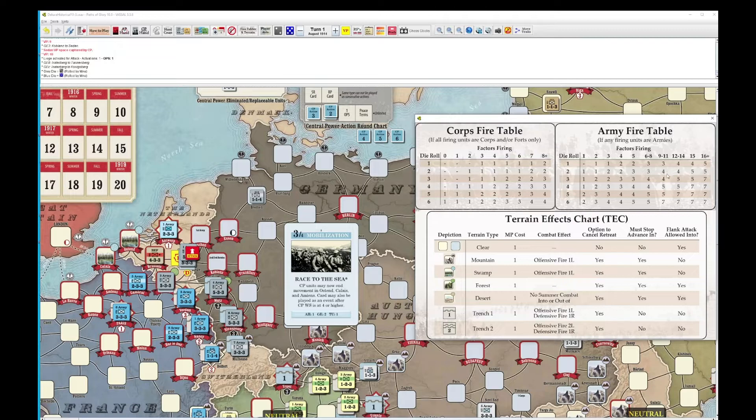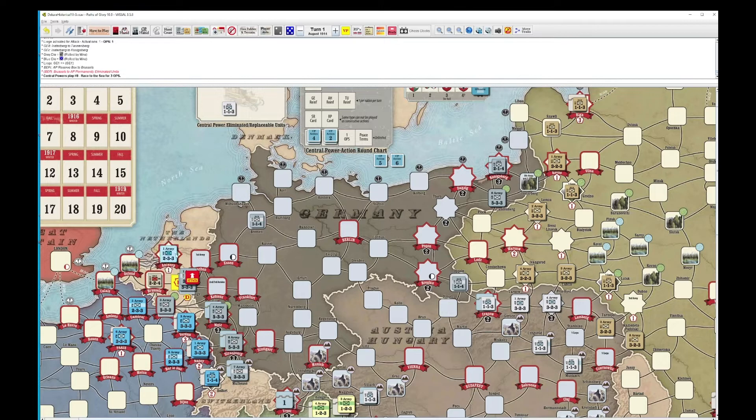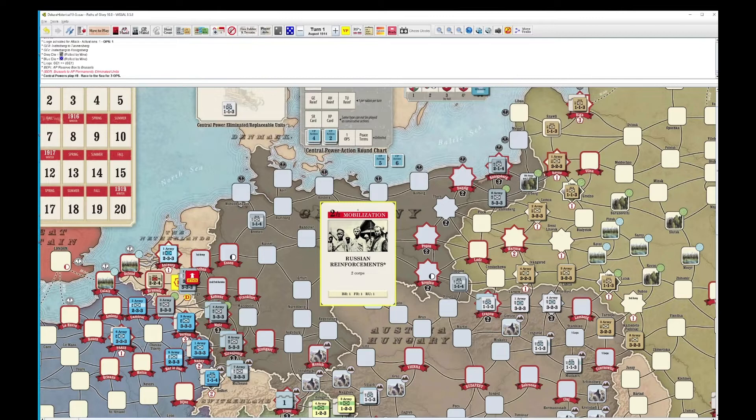We get a 4 and they get a 4. So that's a flip for us and they are permanently eliminated. But again, it's a standoff. However, now they have a problem — Brussels is now held with a core, so it's going to get owned pretty hard if it just stays there. Let's see what we can do to help them out.